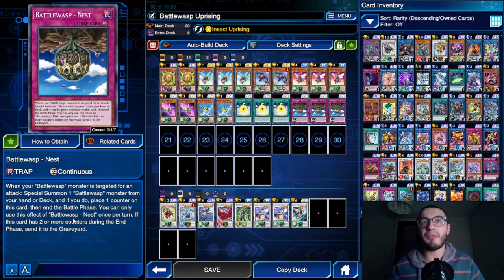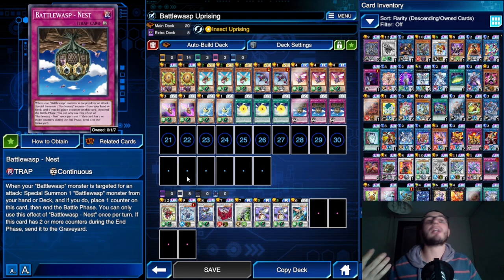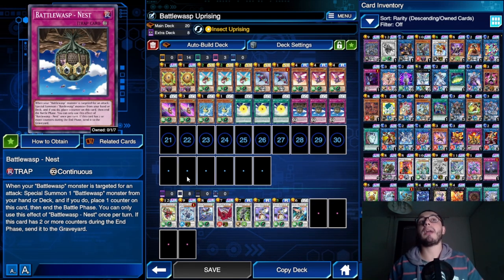Being a continuous trap card, you can use this effect twice before sending it to the graveyard. After you summon the monster from your deck, you put a counter on this card, and when it has two counters you send this card to the graveyard. So it's two uses, but it's insane. It's a slow card because you have to wait for your opponent to attack, and they can pop it before you activate it, but when it comes into play it is simply broken.